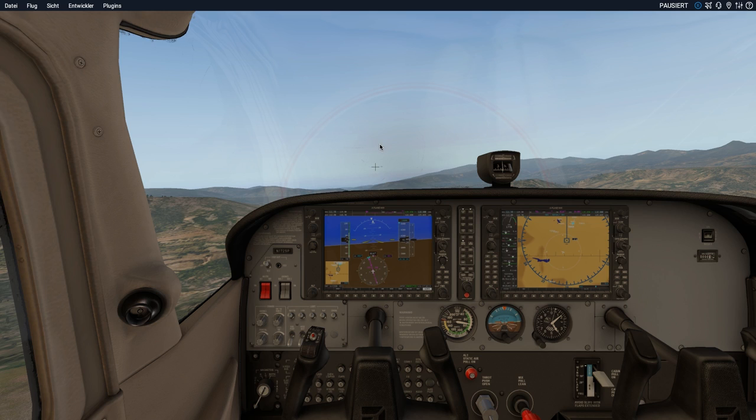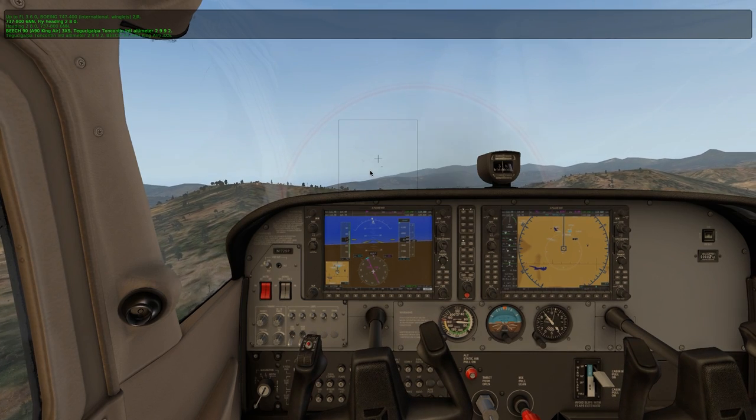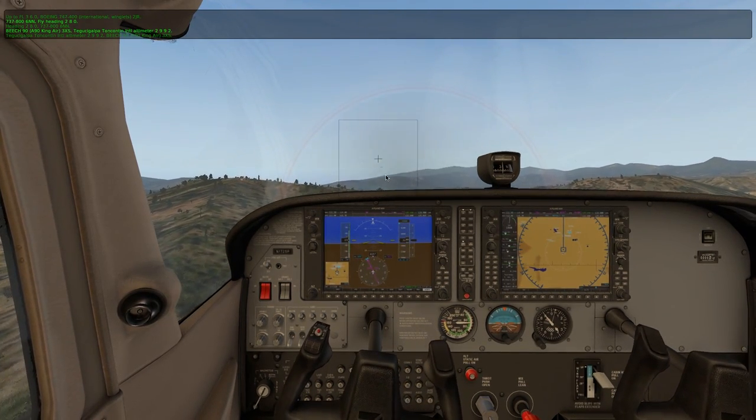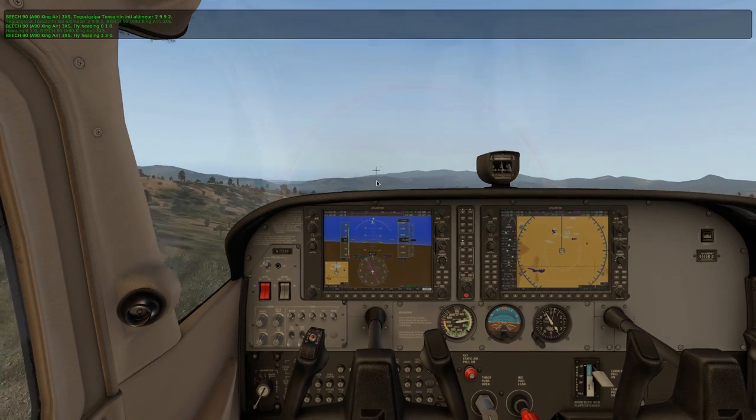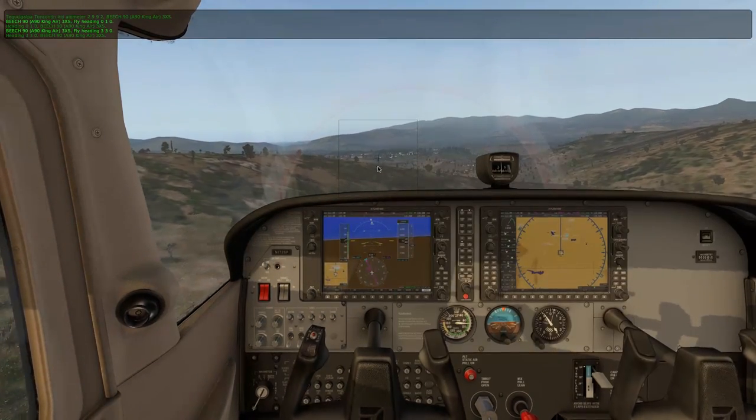I have the crosshair in the middle of my screen and if I click on it you can see I can control the plane using my mouse. Maybe we'll crash into the mountain — let's accelerate. It would probably be helpful to know where the runway actually is.